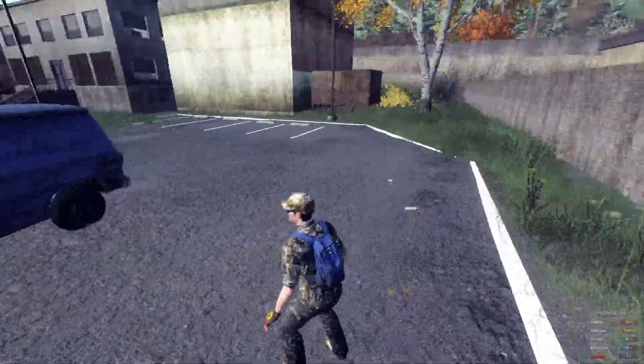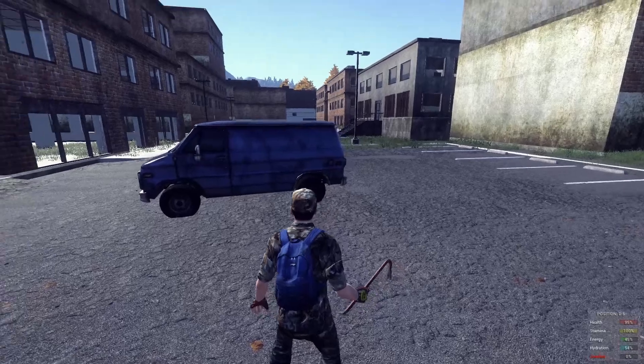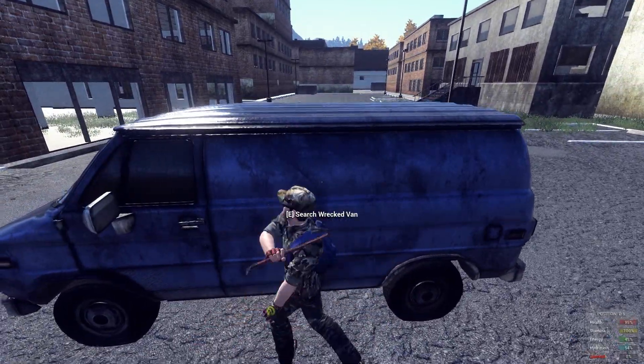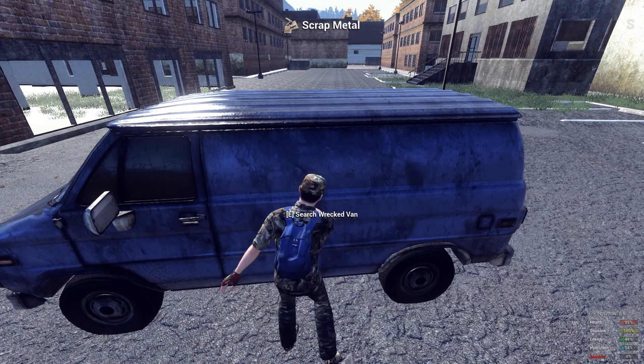H1C1 Gold. As you can see, I'm standing here with my crowbar and in front of me there's a van. We walk up to that and start hitting it — eventually scrap metal will turn up in our inventory.